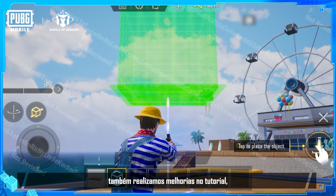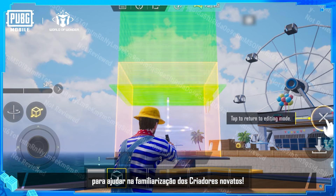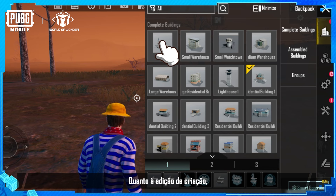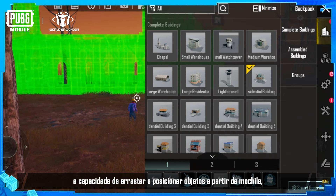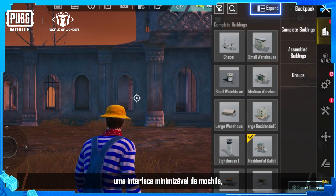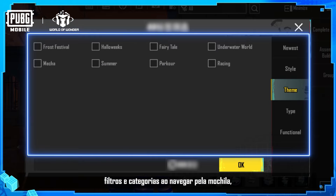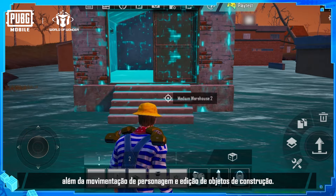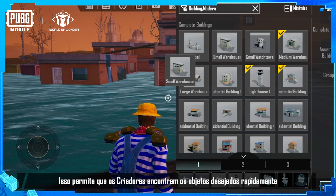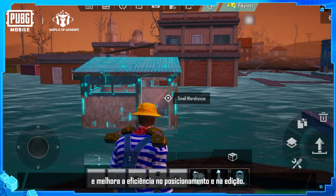Finally, we've also made improvements to the tutorial to help rookie creators quickly get familiar with creating. As for creation editing, we have added dragging and placing objects from the backpack, a minimizable backpack UI, backpack categories and filtering, as well as character movement and building object editing. This lets creators quickly locate objects they want and improves efficiency in placement and editing.